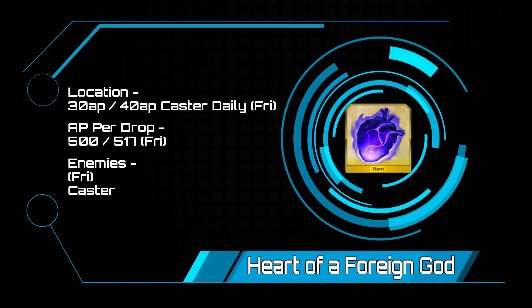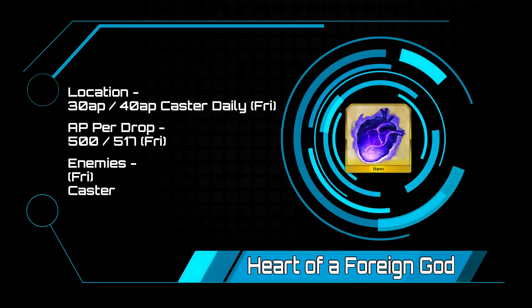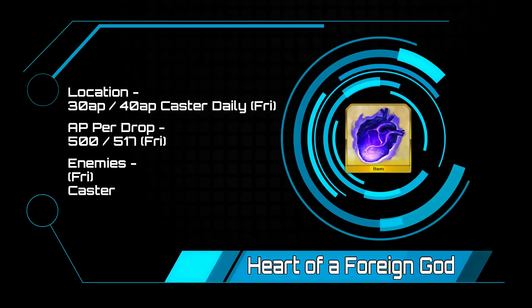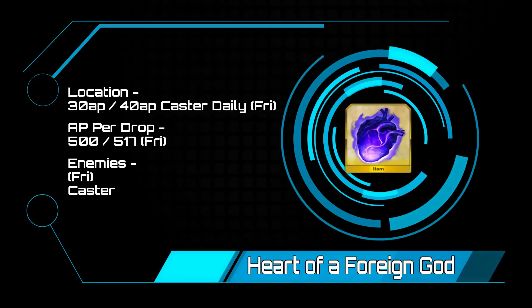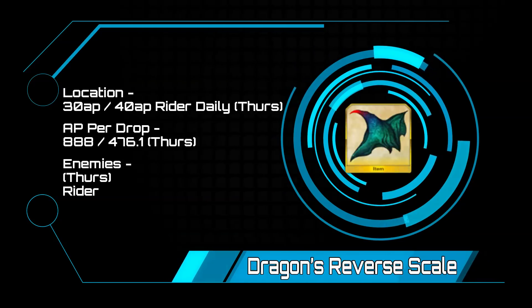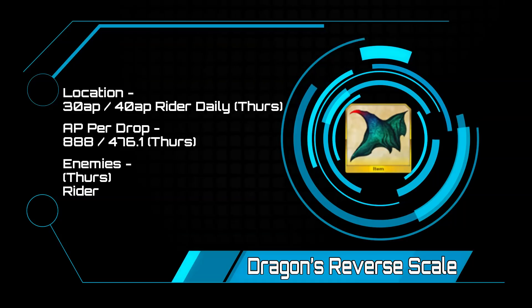Hearts of the Foreign God — your only option outside of events are the 30 and 40 AP caster training grounds on Friday. This is why farming hearts during events is very, very important, and I always say, never enough hearts. Dragon's Reverse Scale — much like the hearts, you can only get these out of the 30 and 40 AP rider training grounds.